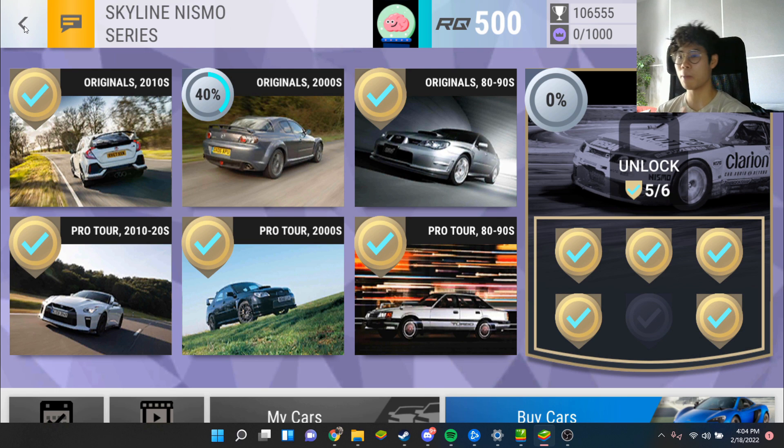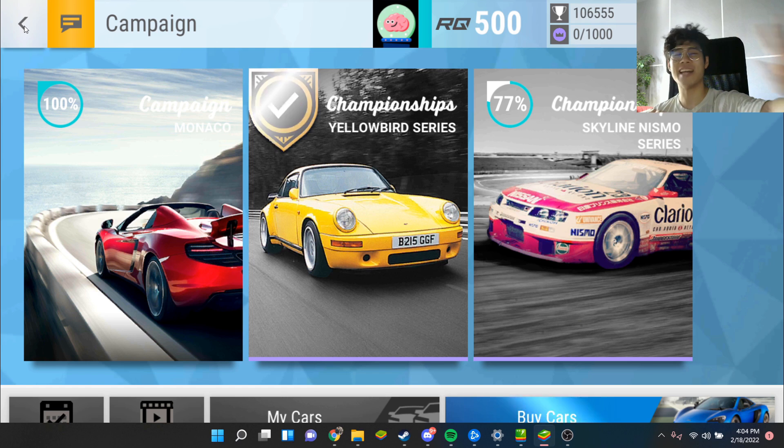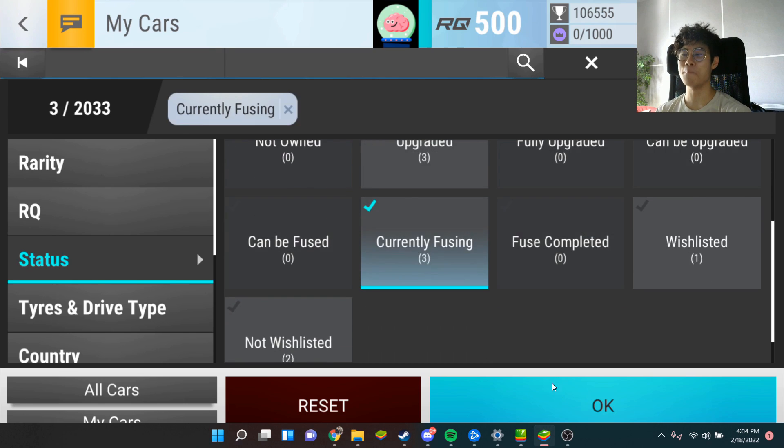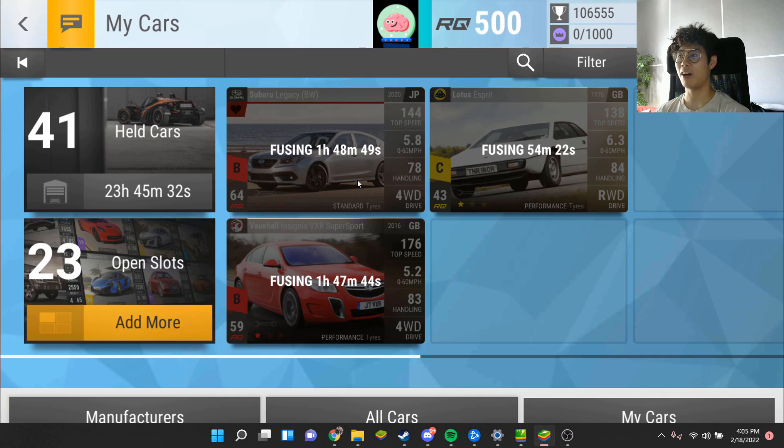That leaves us with five checks, 40% on Originals, which means next episode we're going to be reaching six medals. Then I'll have enough renown to complete the first Road to Skyline Nismo because those require 300 renown each. I'll need like 3000 renown to finish off the final stretch. I'm 77% done with the Skyline Nismo series - let me know how close you are to winning it. I am buzzing over that Legacy pull! I'm currently working on a Volvo Insignia - it'll be done soon. Hope you guys have a great day, stay safe, wash your hands - Blossom out, peace!